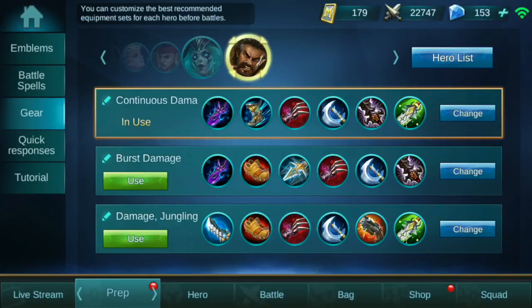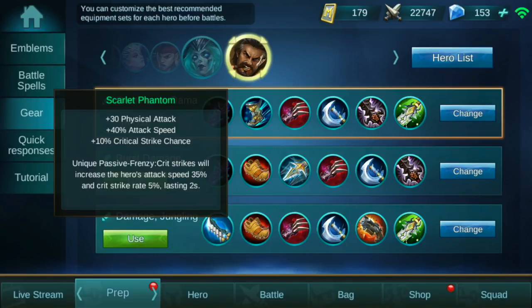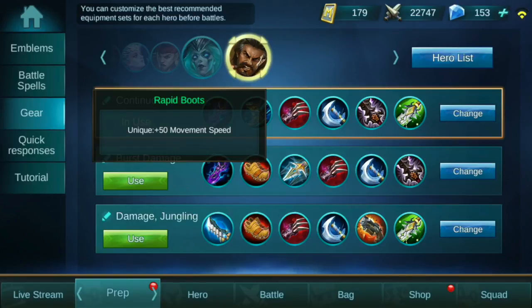Now it's time to move on to the gear builds. Our first build starts with Scarlet Phantom for the physical attack, attack speed, and crit — it gives a little bit of everything to start off the game. Next we go with Rapid Boots instead of Swift Boots because Roger doesn't need more attack speed in this build — he already exceeds his 2.5 attack speed cap early on, even before getting the Demon Hunter Sword. The extra movement speed from Rapid Boots is a game changer on Roger, given how much his kit relies on mobility.